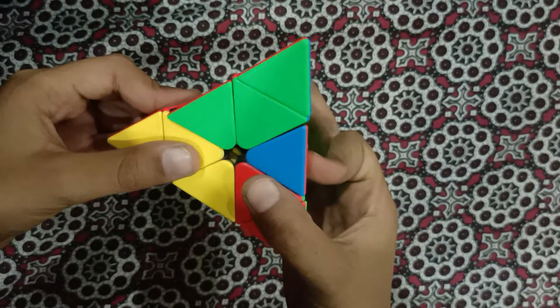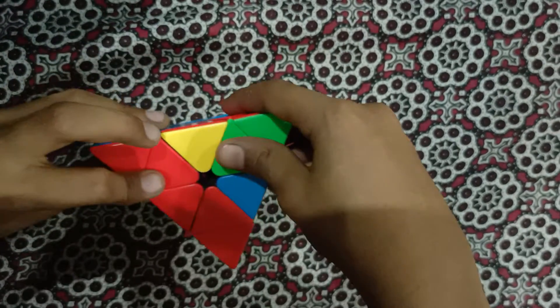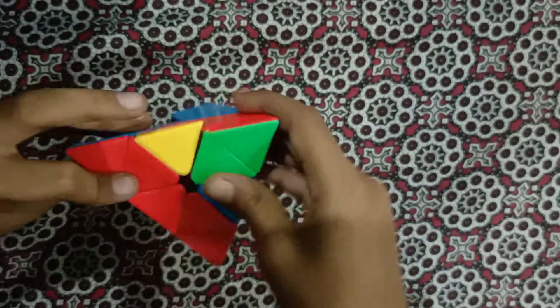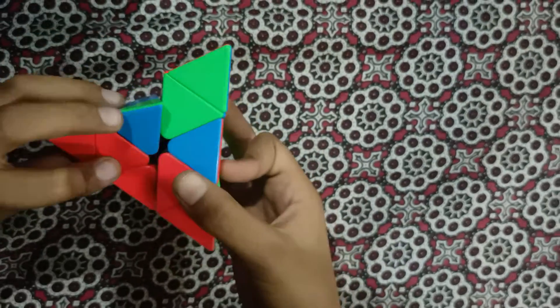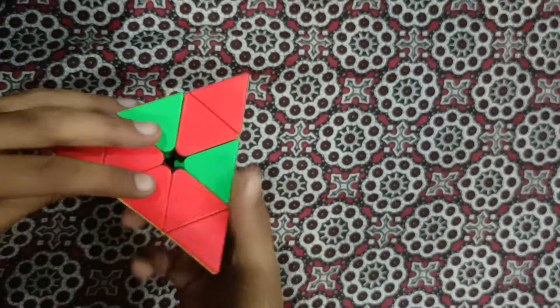Move the upper layer to the left, lower the left, and move the upper layer back. If the Pyraminx still does not come back to its position, you just have to do the same trick once again.